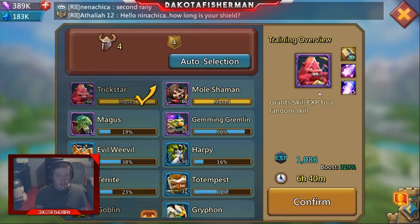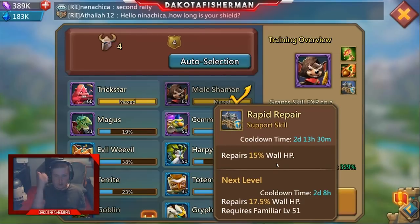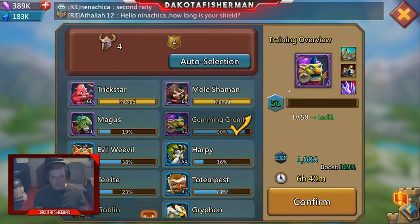In less than a few days I've gotten over $20 worth of holy stars without doing anything — it's ridiculously good. In the case of Mole Shaman — you might wonder why I'd bother — getting him to 60 maxes out wall health all the way. Losing wall health doesn't bother me because I can get it back in about three days, and he's also increasing infirmary capacity, which is a really big deal if you're trapping.